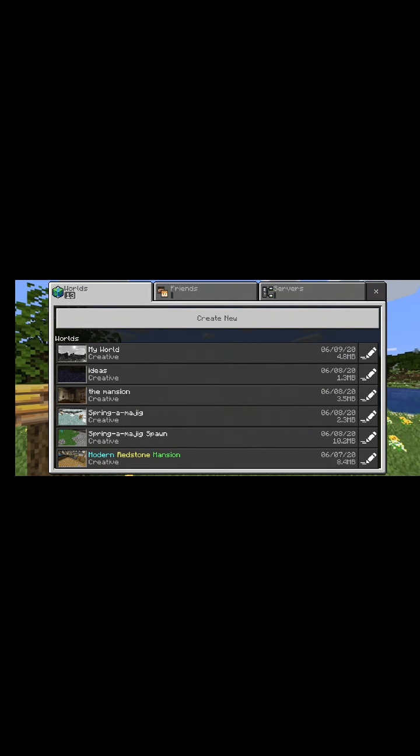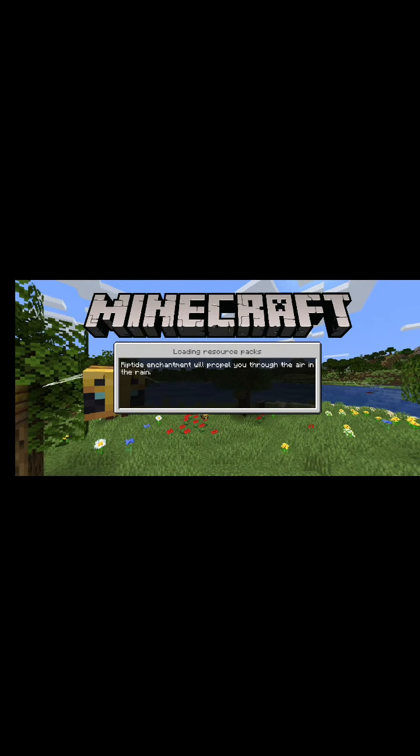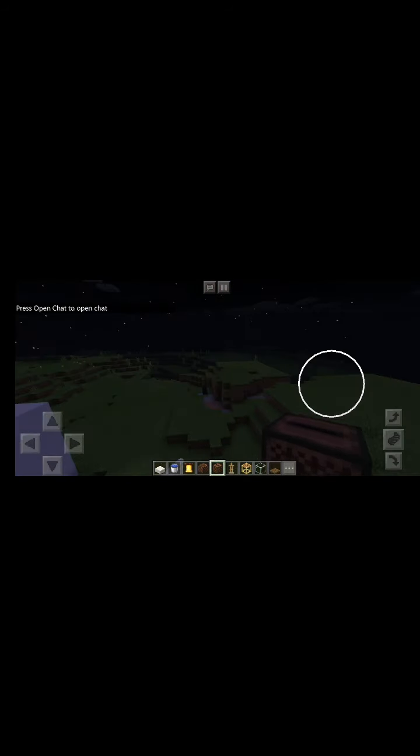We got the Microsoft account ready. So I have these two things right here. Wait, that's the wrong world. What internet are you connected to? I think it's Hawaii.